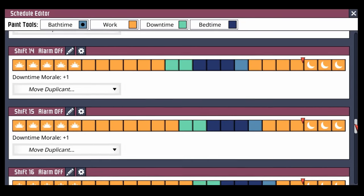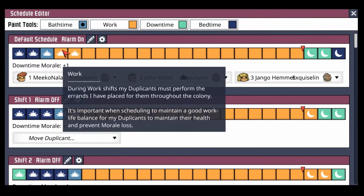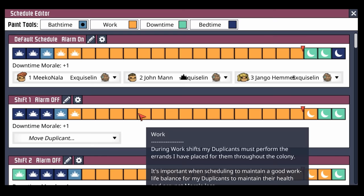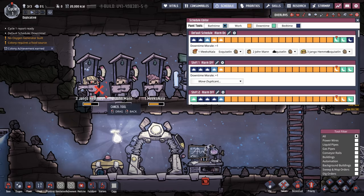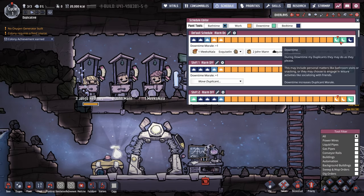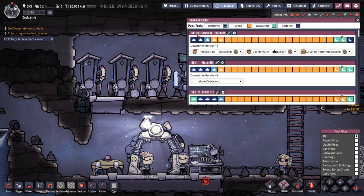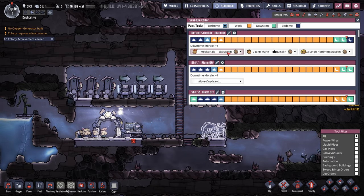Scrolling all the way down, you can see that we have a total of 24 shifts. The default schedule plus shift 23 all the way back up at top gives us a total of 24 shifts. With 150 duplicants, each shift will have six — some will have seven — and that will ultimately dictate how many bathrooms we need. Having these bath times shifted over by one should be adequate enough that we only need enough bathrooms for about six to seven duplicants per shift. We'll probably run eight toilets total just to be safe, but may need to double that to 12.